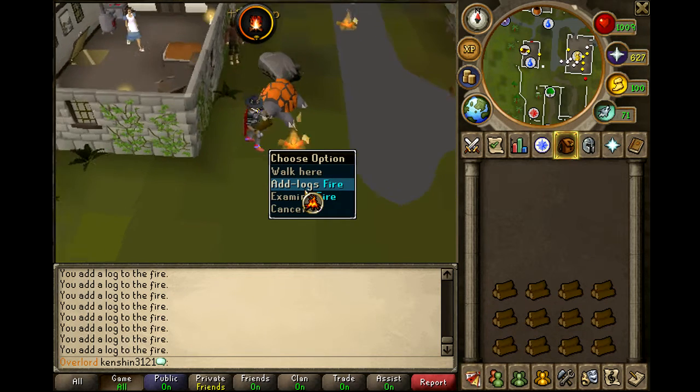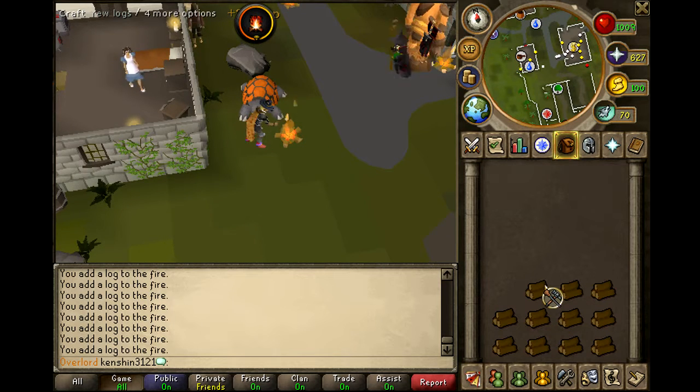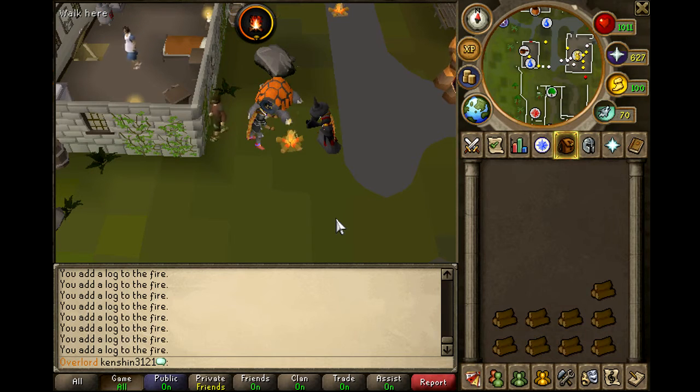When you light the first log you do get regular experience, so for regular logs it's 203 experience. Now that I'm adding logs to the fire I'm actually getting 260 experience per log. It is a little bit slower than doing it the regular way.